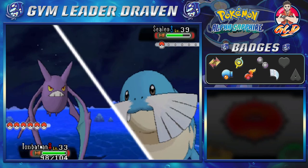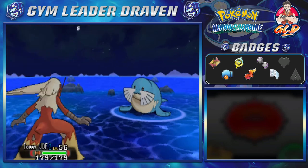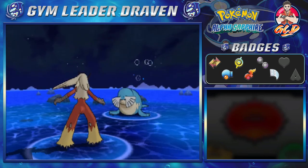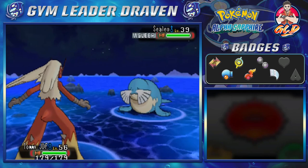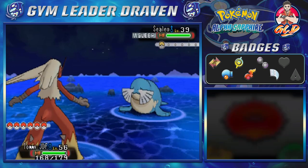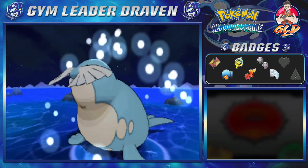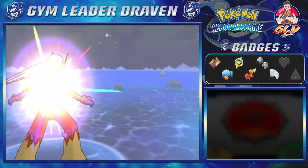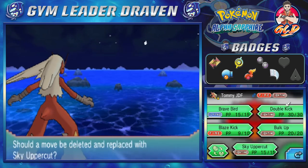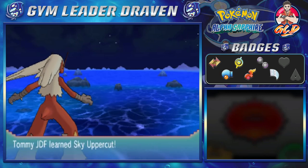Let's go right ahead and switch out our Pokemon and get with TommyJDF - the man, the myth, the legend. This Pokemon right here is going to fall asleep because it needs to recover. We're going to get hit by hail because, well, Arceus hates us. Let's go with Blaze Kick for the win. That right there puts this Pokemon to sleep, and TommyJDF grows to level 57 and wants to learn Sky Uppercut. Let's go ahead and take away its double kick - we really don't need it anymore. Sky Uppercut - it's his most powerful fighting type move.